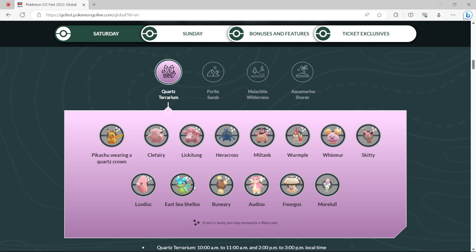Obviously if you see the little stars, East Sea Shellos is the new shiny for this. Heracross would be a good one for everybody to grab. You can always grind Audinos for whenever we get Mega Audino in the future. Buneary is a good one to grind because it already has its Mega — if you need a good Lopunny, that's a good one. Lickitung as well, because it's good in PvP. Miltank is more of a spice pick in PvP. East Sea Shellos is new, and you can get the Pikachus for the collector's medal.